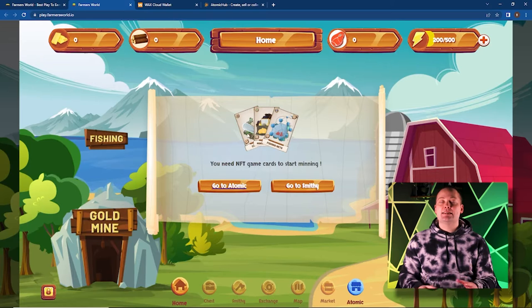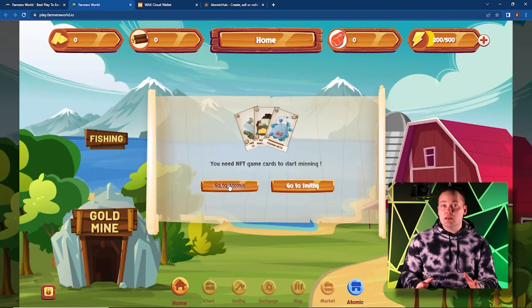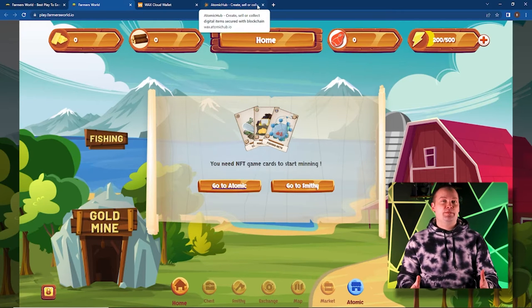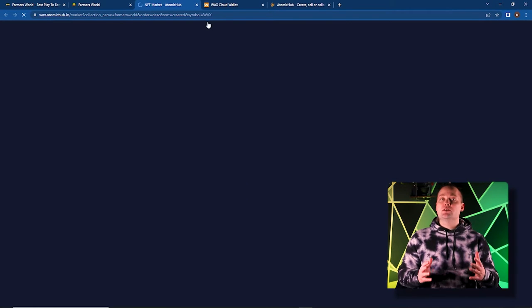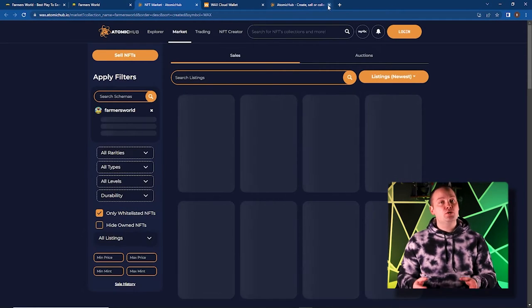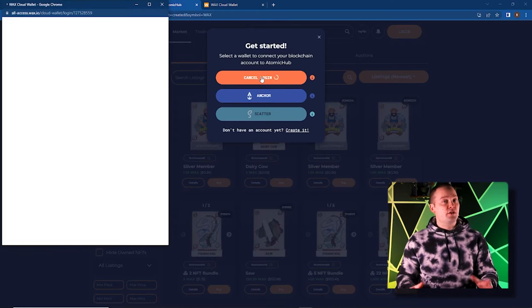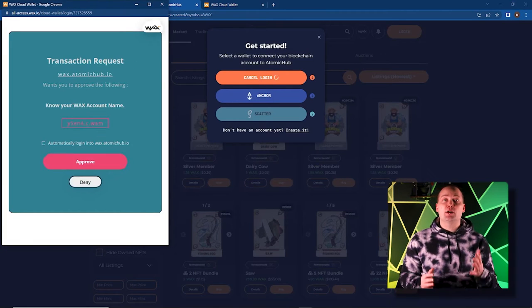Step 2: Acquire your NFT assets. There are two main ways to get the NFTs you'll need to run your farm. One, you can use the secondary market Atomic Hub, or second, you can use resources to mint new NFTs in the smithy. Since we don't have any resources yet, we'll be using Atomic Hub. Clicking the link to go to Atomic Hub will open a new tab with the Farmer's World section already selected. First, connect your WAX wallet and approve the transaction request.